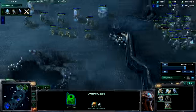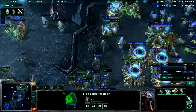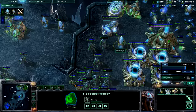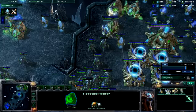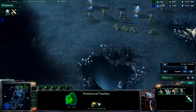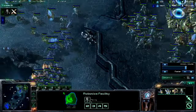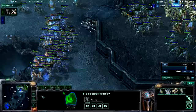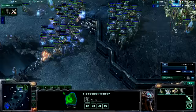I just had those stalkers there to be sure if he was coming in or not. In case he tried to send a few zealots over I could pick them off, but he killed those units. I come out with a colossus just before he attacks me. My reaction to this is a little bit delayed — see that? It's a little delayed, but here I come in and I start attacking.